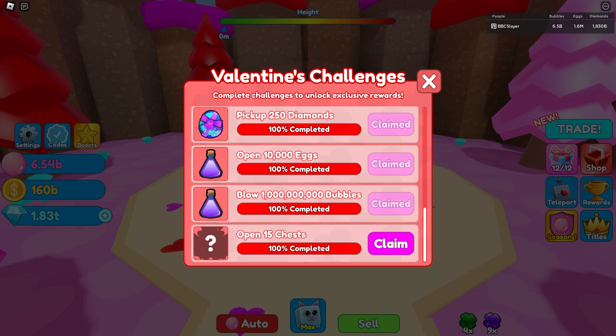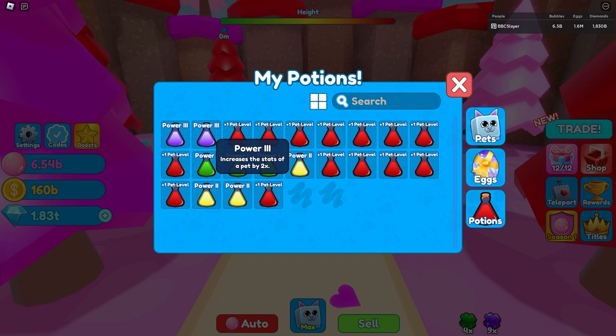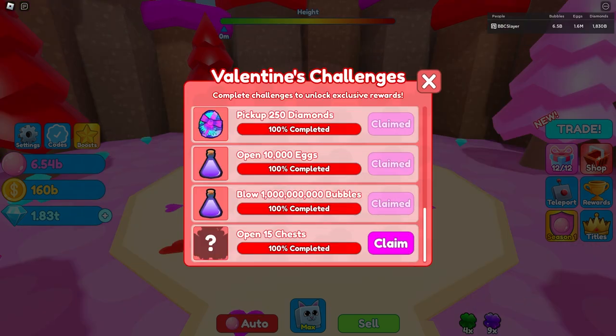For the ninth challenge you have to open up 10,000 eggs and you get a Power 3 potion. This Power 3 potion is probably the best power potion in the game — it increases the stats of a pet by two times. Not only do you get one for completing that challenge, you also get another two, which is for blowing one billion bubbles. Now let's go ahead and do the final challenge — are you guys ready? Three, two, one...